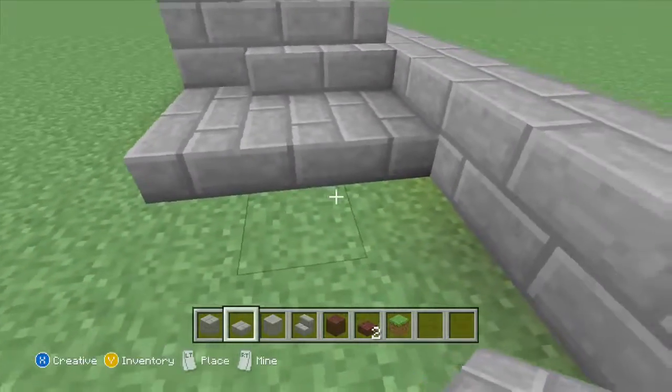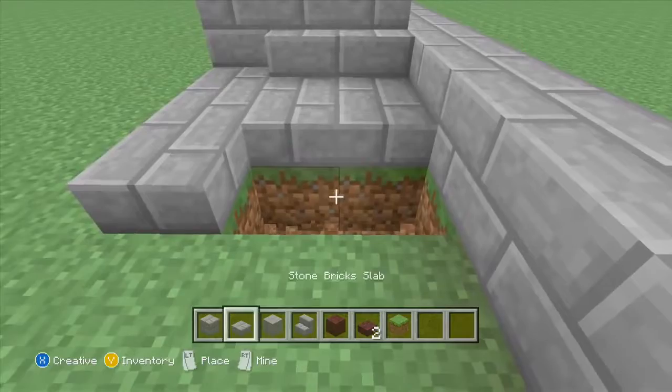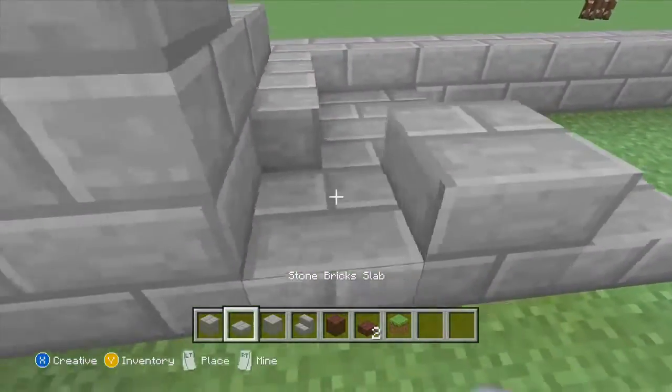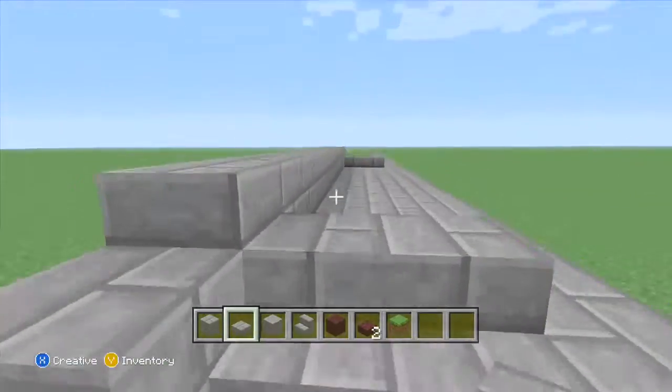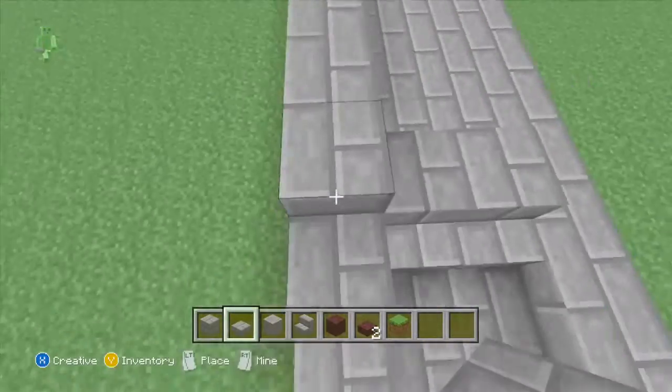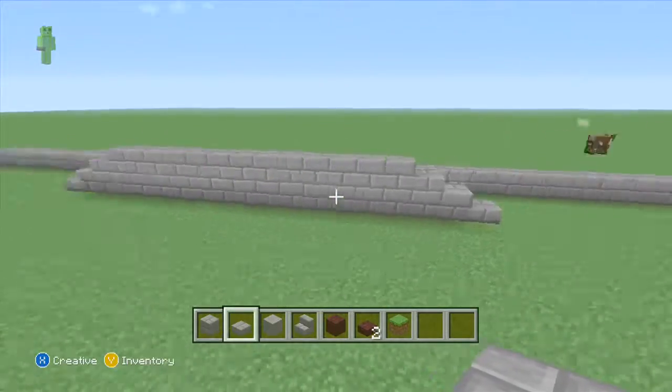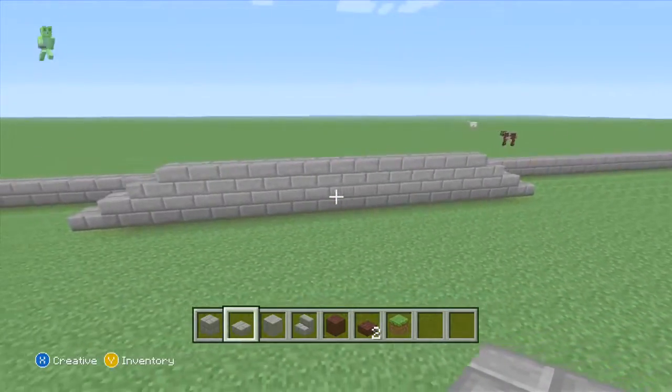Then fill that in. Take those two grass blocks and place some stone bricks. There we are — we're done. You do the other side the same. It's the same thing that you do to the same side.